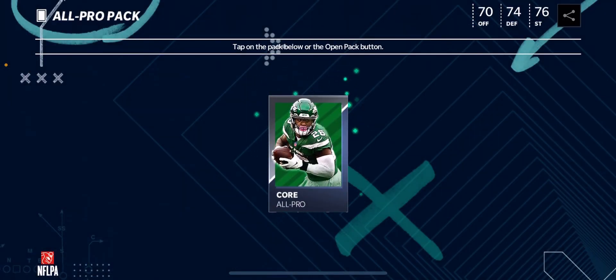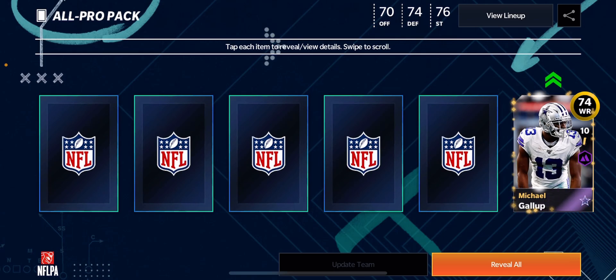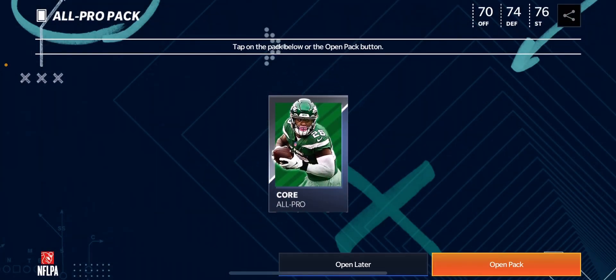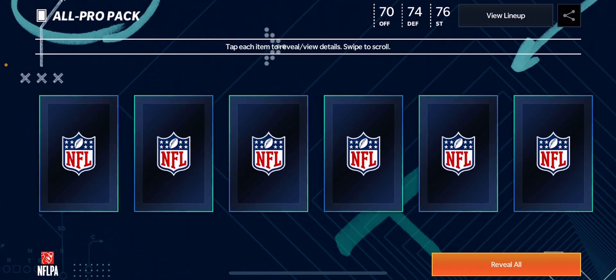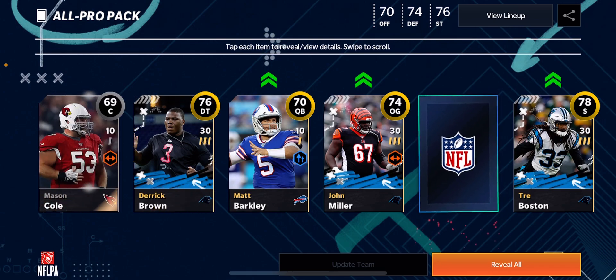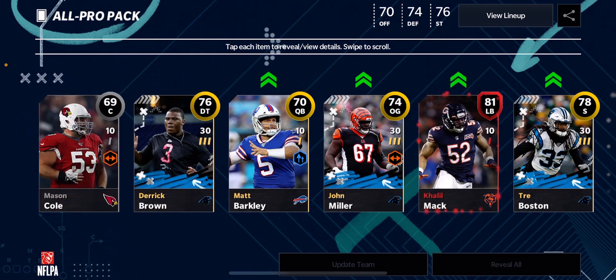Pro packs are even worse. Last video you guys helped me out in the comments — you told me if it shakes it's going to be an elite card. So we go here, and we see one shake — that means that's an elite card, and all the other cards are goldies. We have one elite for this pack opening: 81 overall Khalil Mac.